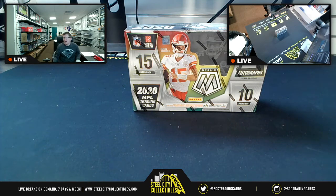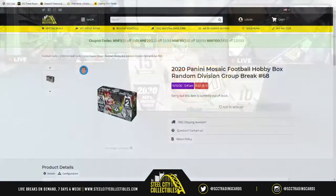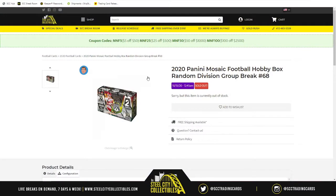Our next group break is going to be none other than our good old reliable friend here — 2020 Panini Mosaic Football Hobby Box Random Division Group Break number 68. Number 67 though was historic. We finally pulled the Chase Young Rookie Autograph Redemption out of Mosaic 67, even though it was a redemption because apparently he didn't actually sign any of the cards yet.